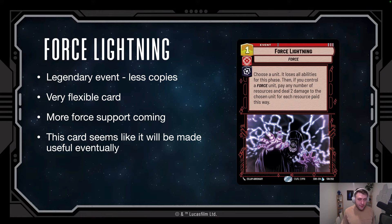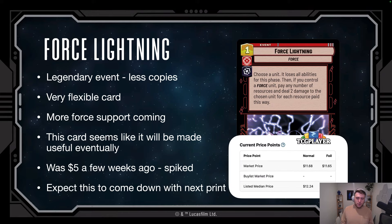The next card is Force Lightning — it's a legendary event as well, so fewer copies floating around because it's harder to pull. It's a very flexible card. It can target anything and it loses all of its abilities. Then if you control a force unit, pay two or pay any number of resources and deal two damage to the chosen unit. It hits space units, so that's super relevant — it hits both ground and space. There aren't that many force units right now, but we know there are going to be more: Jedi, Sith, inquisitors.